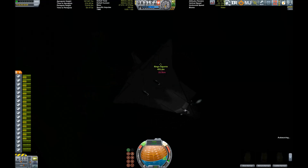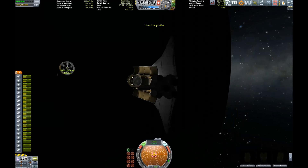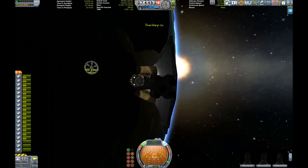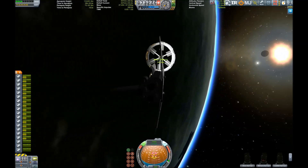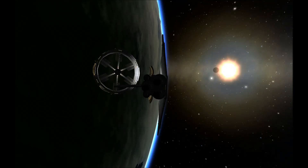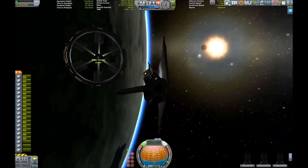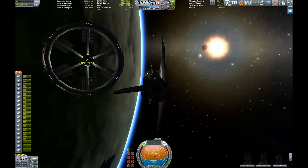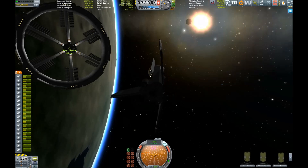When I was using the B9 mod extensively, I once tried docking a space plane to a space station using only the internal cockpit views paired with a Raster Prop Monitor, which is included in the latest B9 release in the big HL cockpit. It was quite exciting for difficulty reasons, but not so much from a gameplay standpoint. And look at that - almost an eclipse, with the station, the planet, and the shuttle all in one shot.